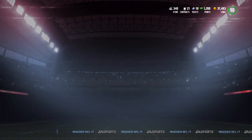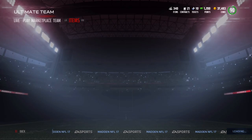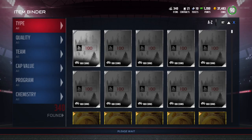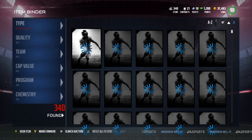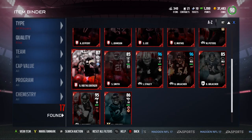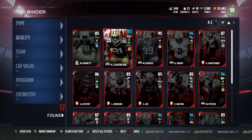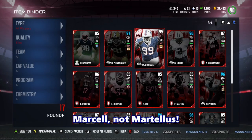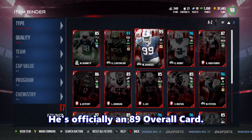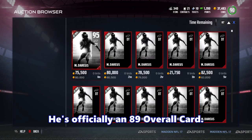I don't want to make this video too long, but I did want to go see what the value is on that Alabama player — the defense tackle. Let's go to the item binder, over to elite, and find him there. There he is — 95 base. That's pretty badass for a base. That's probably already bumped up for the enraged bonus, because it was supposed to be 86 to 90 overall, so it's bumped from that temporarily.